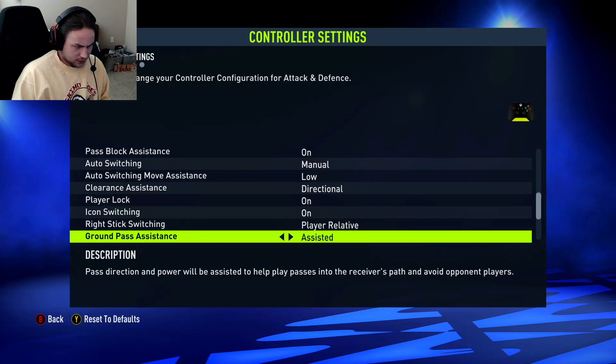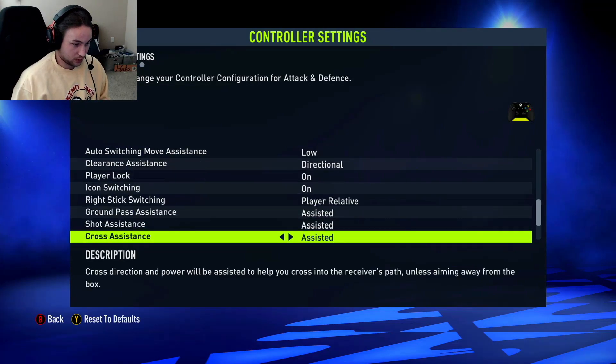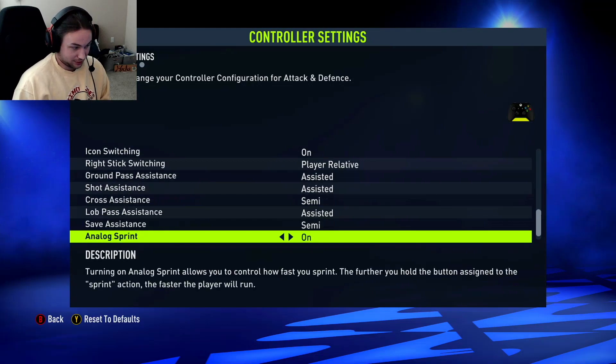Pass assistance — assisted for sure. Shot assistance — assisted. Cross assistance — I've always used semi, so I'm going to use semi this year as well. You have a little more control over where those crosses are going. A lot of people use assisted, but semi was really good last year. Ball pass assistance — assisted. Save assistance — that's semi if you ever want to be a goalie.